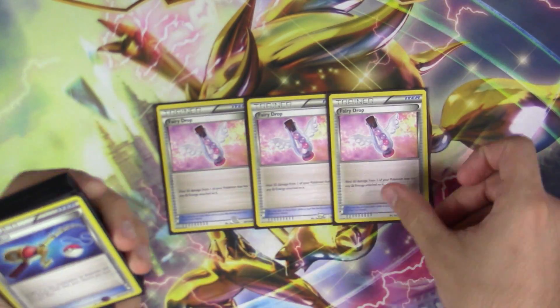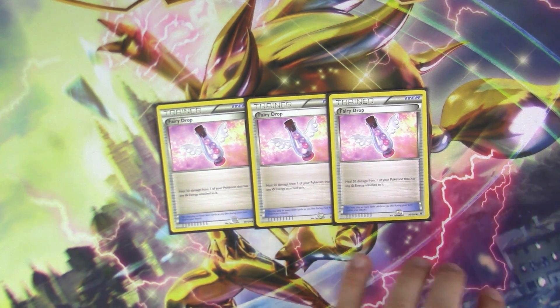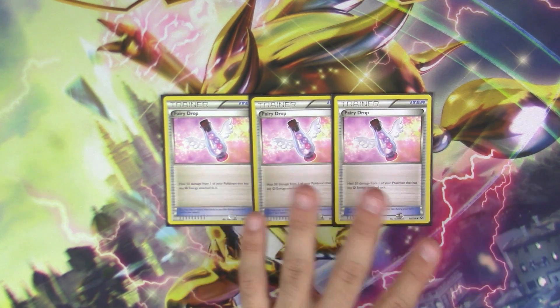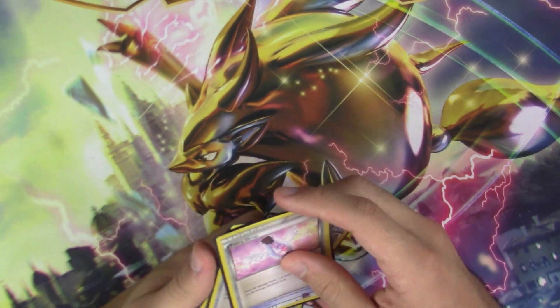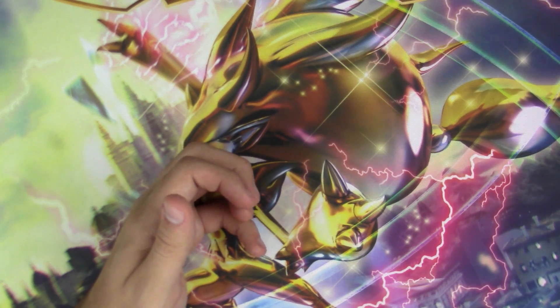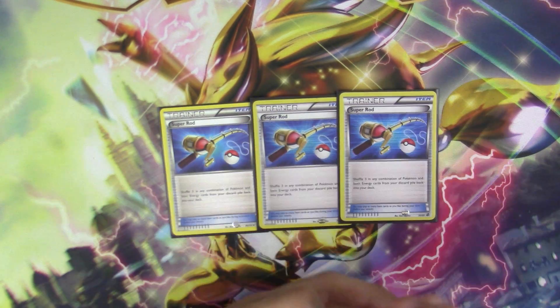Next item is three copies of Fairy Drop. Fairy Drop is pretty good in this deck — anything with a Fairy energy attached can heal off 50 damage from it. That was kind of the idea with my old version of Mega Gardevoir without Aromatisse, because the main point of Aromatisse was to use Max Potion to heal, which is great but was too much work for the results. Fairy Drop gets the job done quicker, and being able to heal off a 210 HP mega is always really powerful.